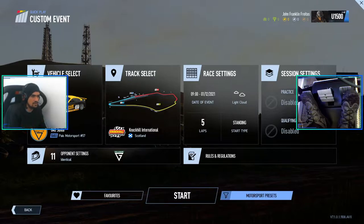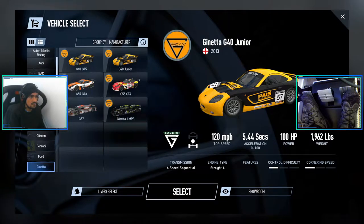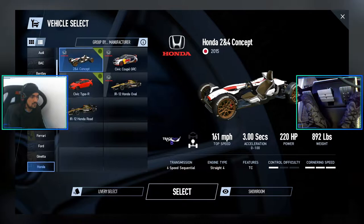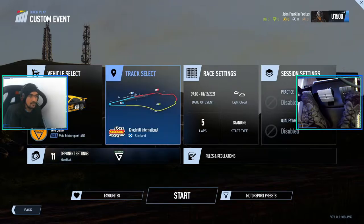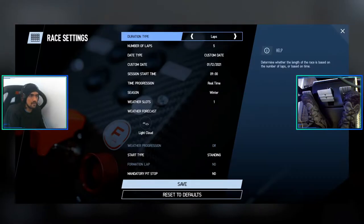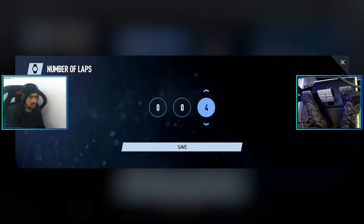I will change a little bit here the setup. For the track select, let me check — my car is already configured, it will be the Ginetta G40 Junior. The track is Knock Hill International — good. Let me reduce the amount of laps; I will put three laps just to know better the track.